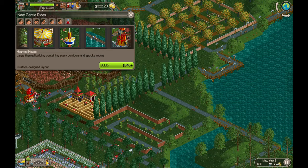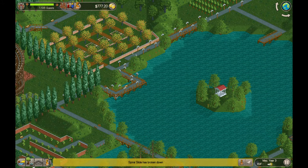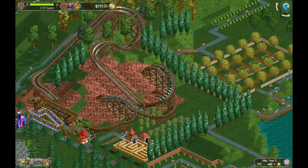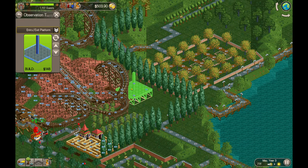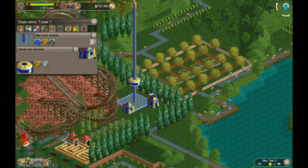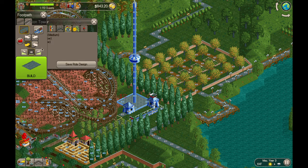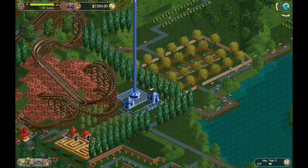I'm going to build a couple of rides. We'll start with an observation tower over here by the wooden roller coaster that we already have built. Observation towers — I like to usually build about 150 feet high. I haven't really looked into the observation tower too much and what affects the ratings, but I know the higher it goes, the more exciting it is. But that also affects how long the ride is, and guests can get bored on rides pretty quickly. So there you have it — an observation tower. Pretty easy.